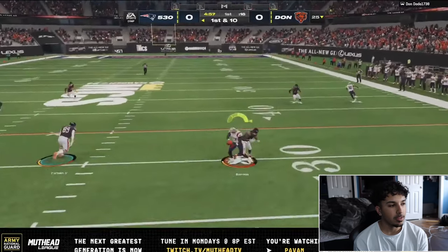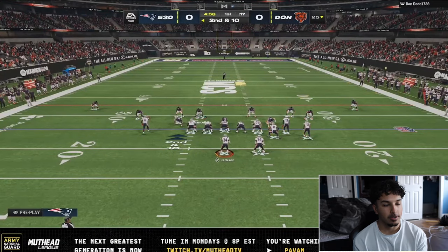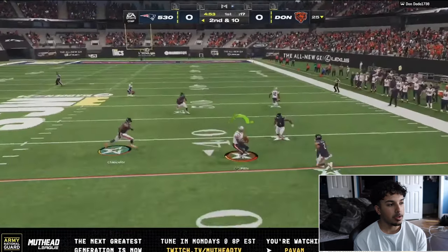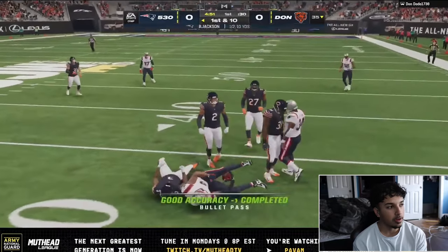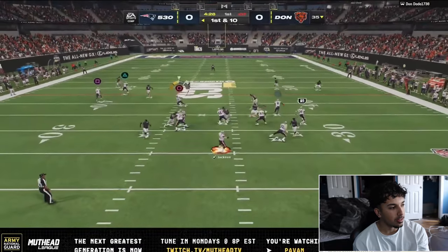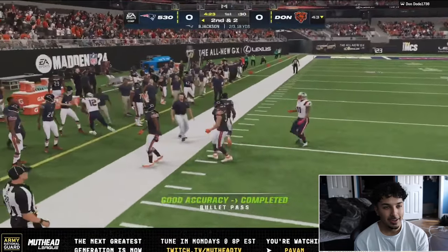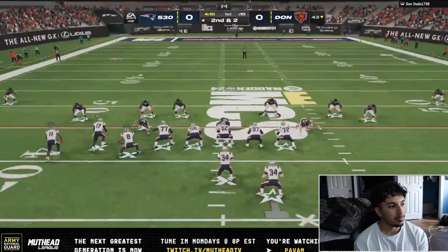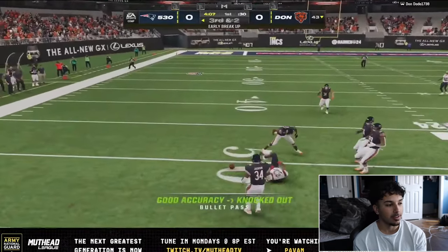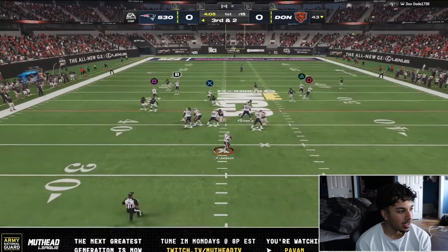Excuse me for the little banner on the bottom — I'll try to fix this for videos going forward. We're in Eagles and we're gonna be playing Henry. He's running this new version of dollar — you can see right here there's like six, seven people in the box, very intimidating defense, looks pretty scary to play. We do have Bo Jackson, one of the best QBs we've ever used honestly — he has any ability you want and you can fit it with the AP stack.